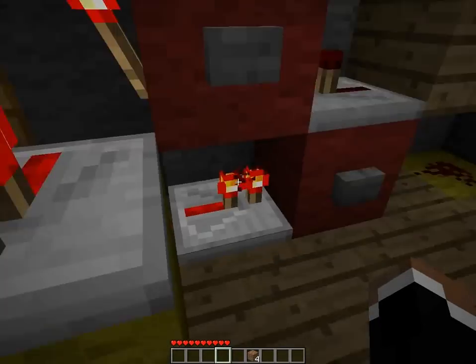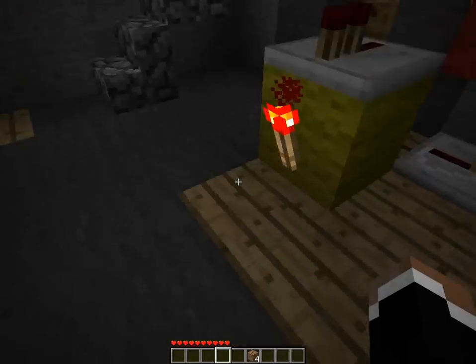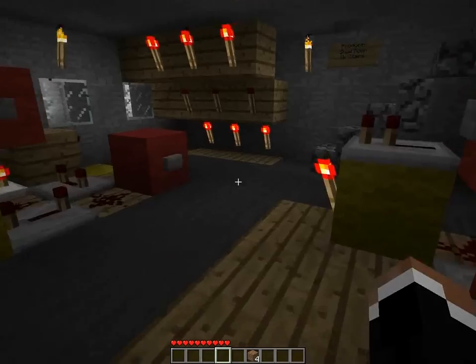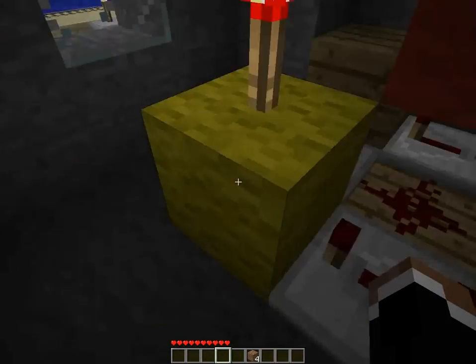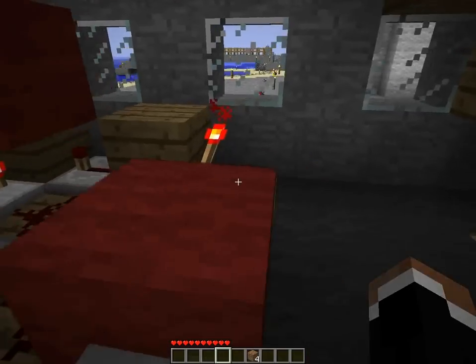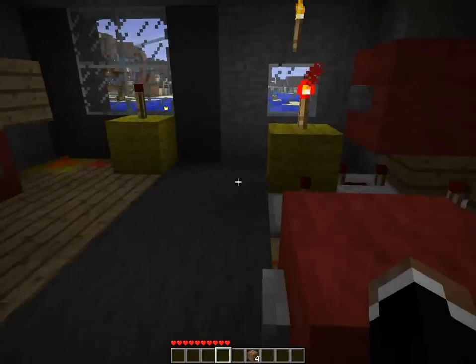So here I test a redstone repeater. And here I test a redstone torch. And here the torch is tested there. And redstone dust is tested here. Here there's a clock to test different things. The output right now is this torch and this torch being on this block — the yellow block. So the yellow blocks are the test bench.